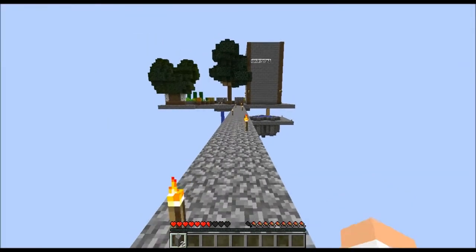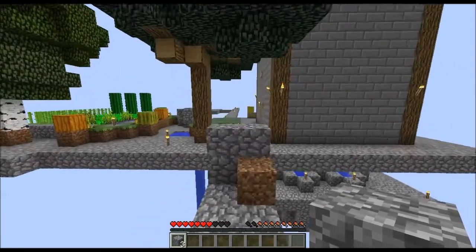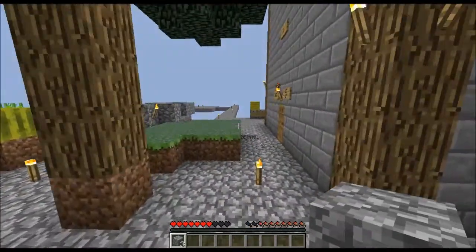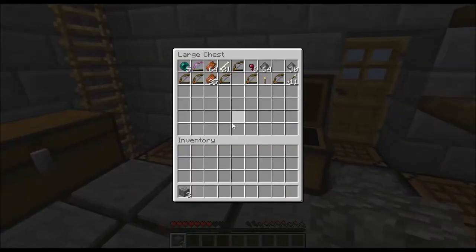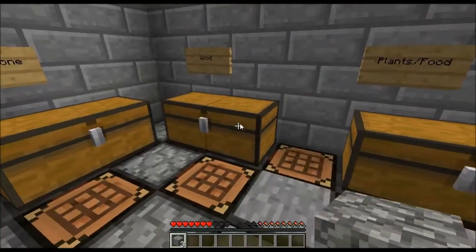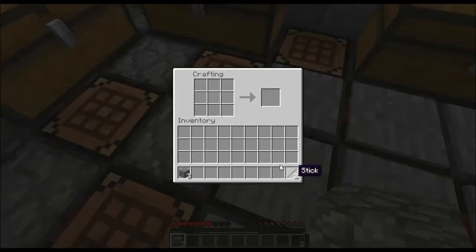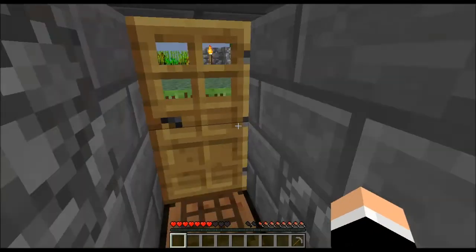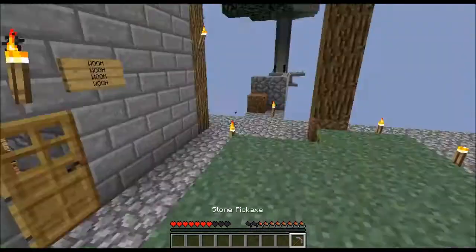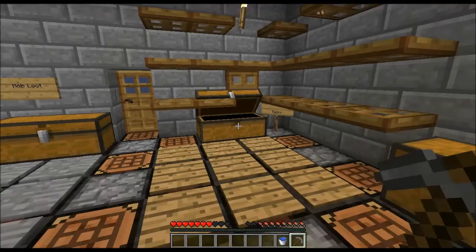I'm gonna need more cobblestone. Yeah, I'm working on that — I just died. Give me the bucket full of water with the next shipment. Is this like a business now? Yes, this is a drug deal. That escalated quickly. This is turning out pretty well. As long as this goes that direction we should be good. How far does water flow — is it five, eight? Does the source count as one? One, two, three, four, five, six...